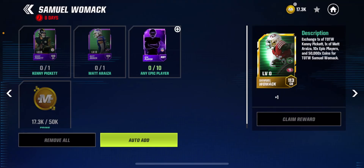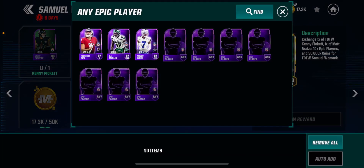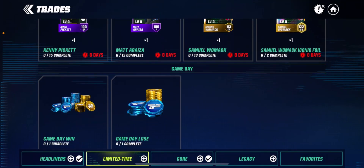You could also do Team of the Week — this is another way to get it. All you need is 50K coins, which is super easy to get. You can get players like Kenny Pickett, Matt Ariza, and Samuel Womack, as you can see right here. And that's going to be the case for every single Team of the Week.